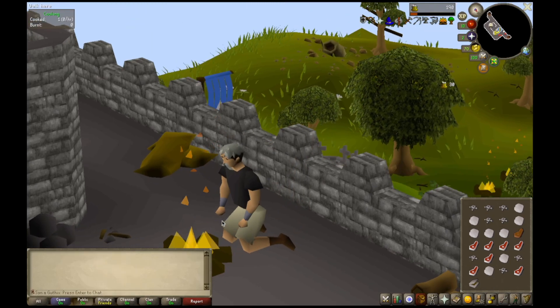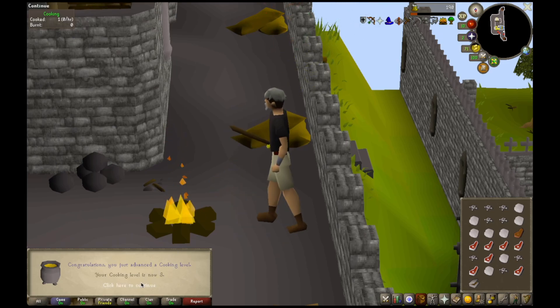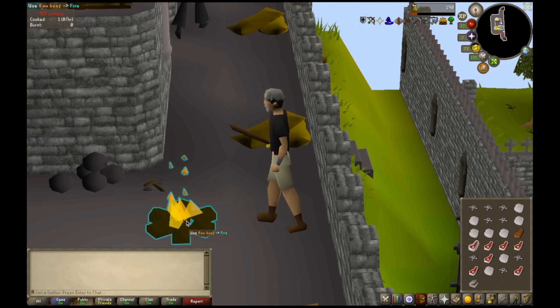Instead I'll cook some of the dead kale that I've got. And then once I level up, you'll notice again that I cannot use the raw beef on the fire. I literally cannot cook this beef — it's stopping me from getting any XP.